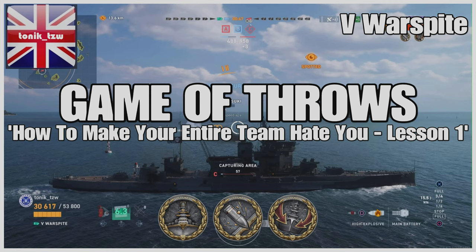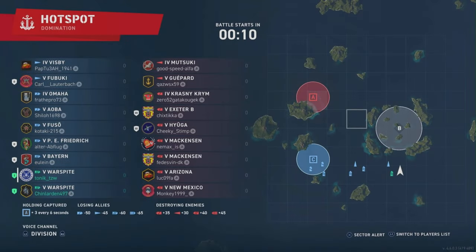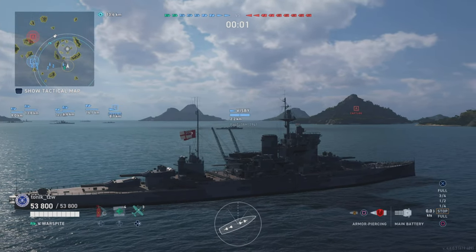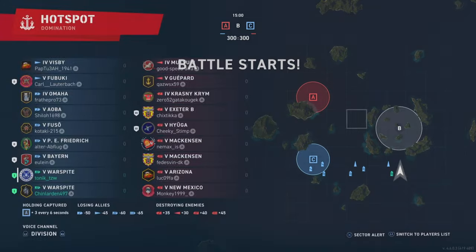This is probably one of those reasons why people get hate mail, but it's not me that's going to be sending it this time around - it's going to be red team, and that will become apparent why a little bit later on. It is pretty much all Tier 5 bar four Tier 4 destroyers on each side. Chin and I are both in Warspites - we have a full division - and red team have a Hugue and an Exeter in division, which is quite an important combination.